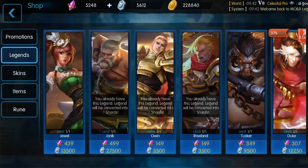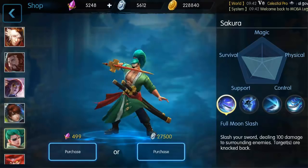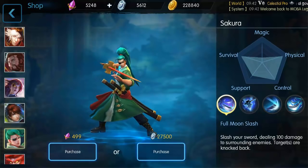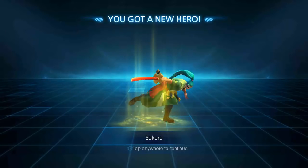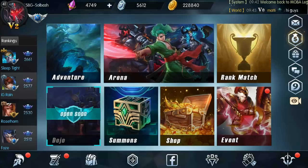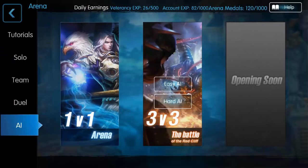Today I want to take a look at one of the most used legends that I see, and that's Sakura. I haven't bought him yet but I have played him a little bit. He's huge into survival, physical, and control, and he can play support. He has no magic damage whatsoever, but we're going to buy him because I want to play with Sakura now. He was free for a little while but I didn't get to use him very much.